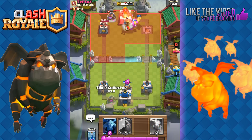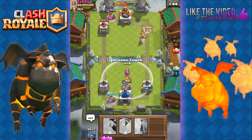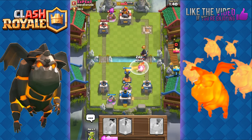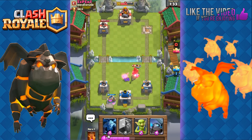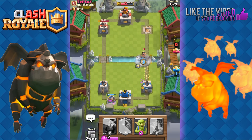I'm going to play down my Collector. I do know he has a Double Prince coming, so I'm going to prepare my Inferno. There's his Prince — is he going to couple it with the Dark Prince? Yeah. I'm going to use a Zap to reset — a bit late there, took a charged hit. But my Inferno here should be able to take it out. We're going to use the Mini P.E.K.K.A — one swing, take it out.